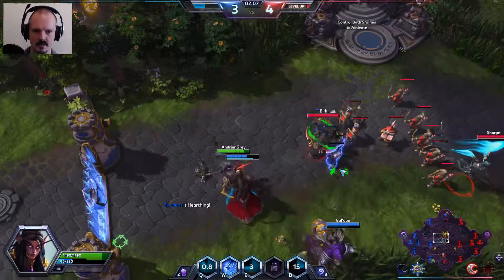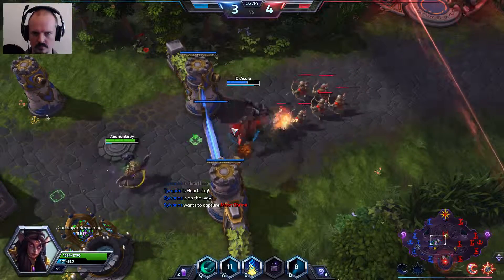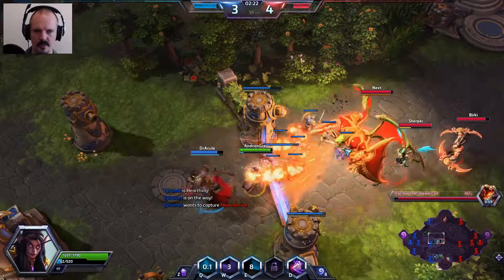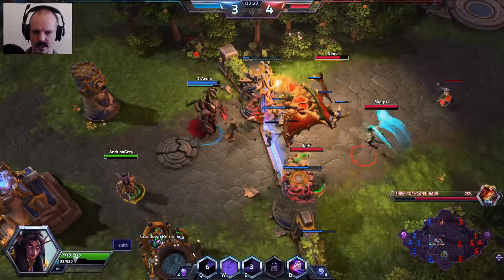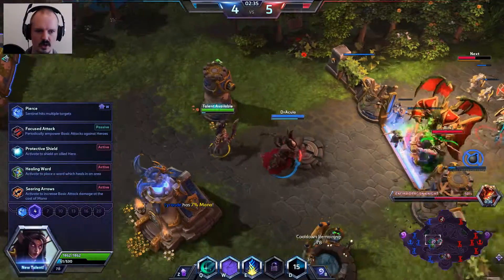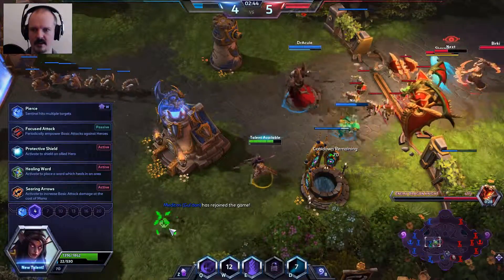We'll get out of this as quickly as possible. Basically we are going to have to recall because we have no mana. We are being completely overrun here because they are a pre-made. We'll let the team know I have no mana. We'll also put that on the Dragon Knight to see if we can do some damage to it, but we can't. The friendly team is too busy down the bottom to help us up here.